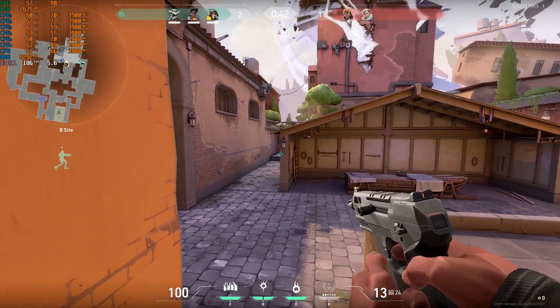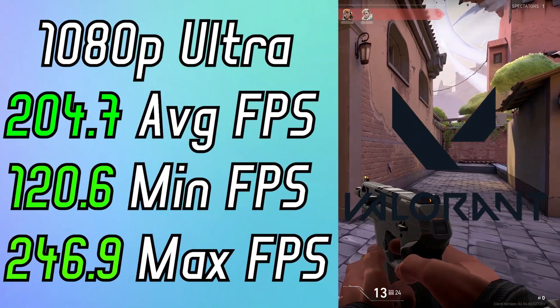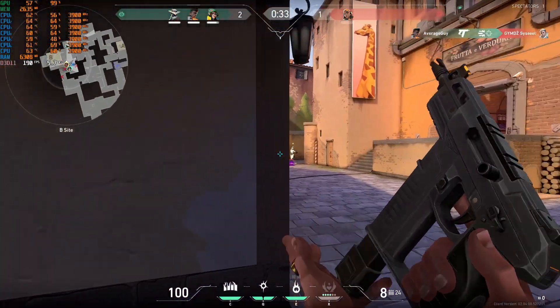The first game tested today was Valorant, and both on 1080p ultra and 1440p ultra it performed better than the Ryzen 5 2600 and GTX 1070 combo.